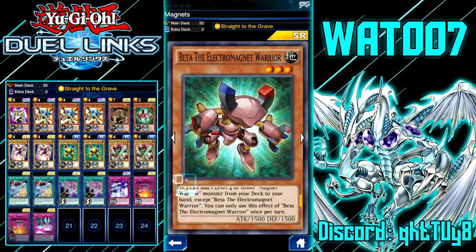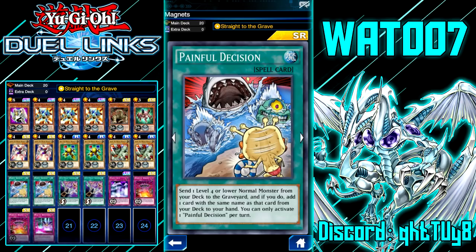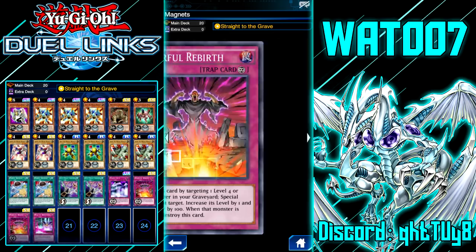During your opponent's turn you can tribute Beta and special summon a level 4 Magnet Warrior from your deck as a quick effect — very cool. We're running two copies each of Beta, Gamma, and Alpha the Magnet Warrior. We're running two copies of Painful Decision — you send a normal monster to the graveyard and add another copy of the same name to your hand, which mills out our magnets so we can use Delta's ability to summon Valkyrion. We're also playing two copies of Anti-Magic Arrows to stop the back row, one Mirror Wall, and two Powerful Rebirth to special summon level 4 or lower monsters from the grave.